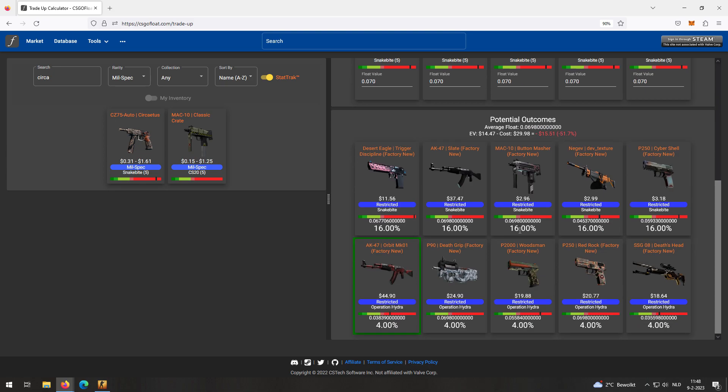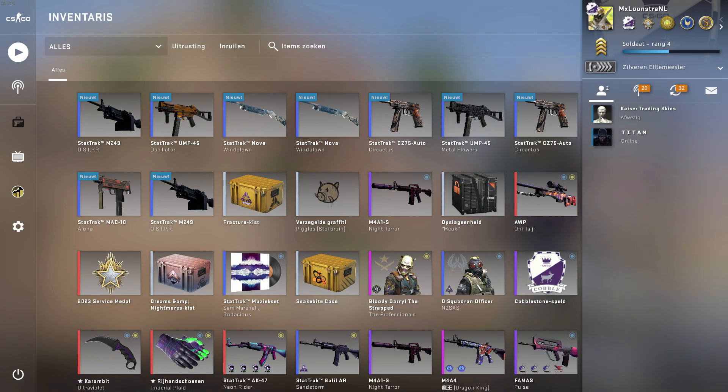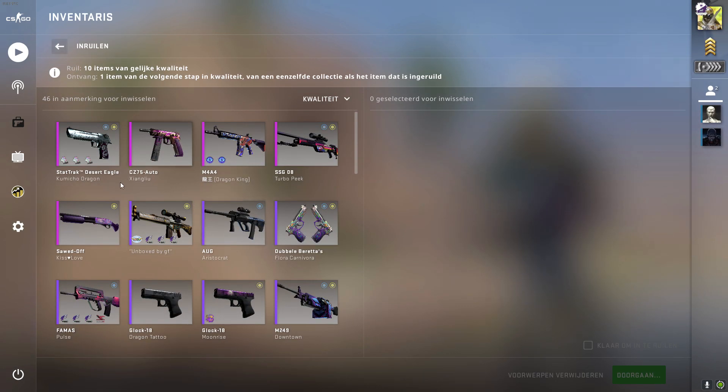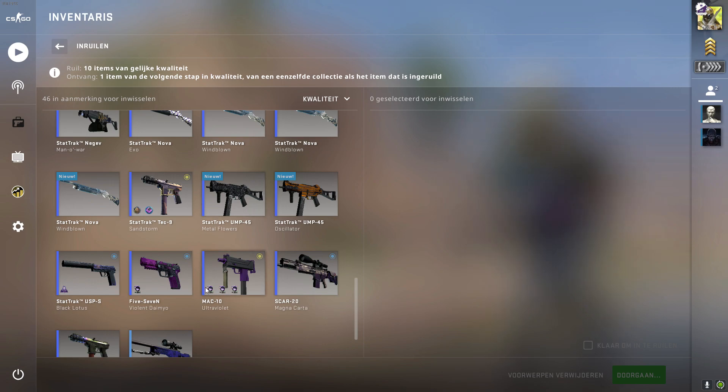Let me show you the trade-up on screen right now. So this is the trade-up we're doing and these are our possible outcomes. Definitely want this or any of these skins — all are profit. And the AK Slate obviously is also a profit, so let's get it, let's start this trade-up.